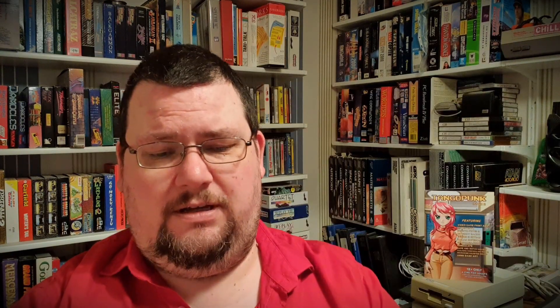Let's just have a quick look at the manual while we've got it — or the flight operations manual, as they put it. This has been in this box for a long time; it's actually stuck in there. But it's actually a reasonably sized manual. We've got sort of basic instructions at the front there with your keyboard controls and what the joystick does and things.